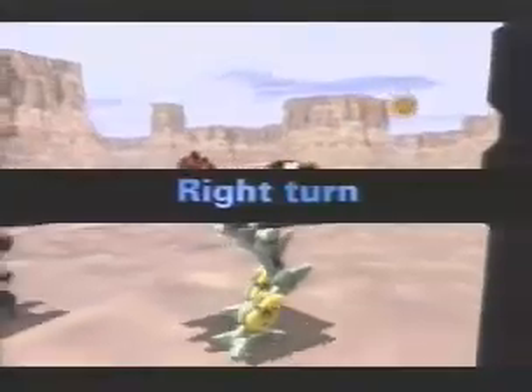Turning: to your right, you will find the joystick. Left turn: to make your mech turn left, push the joystick to the left. Right turn: push the joystick to the right. You can turn your mech whether it's moving or standing still.